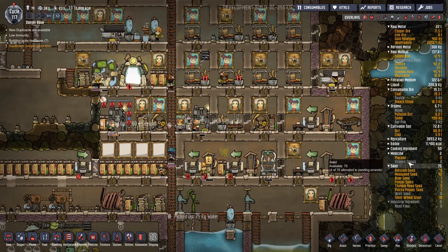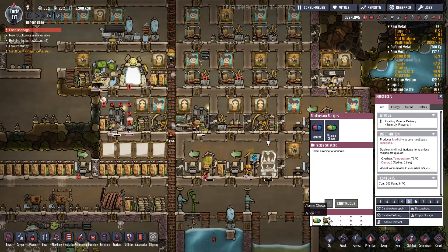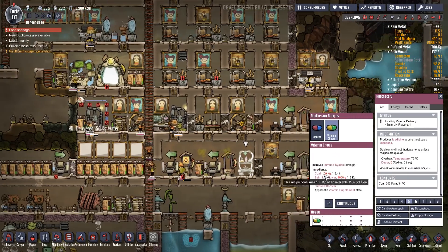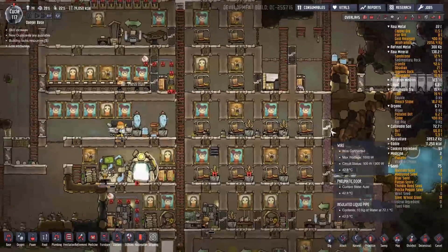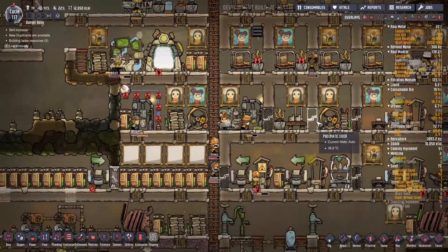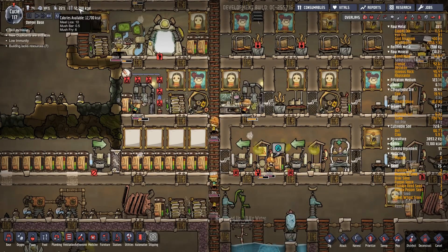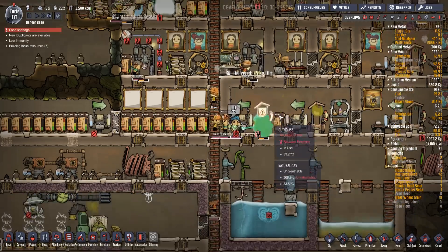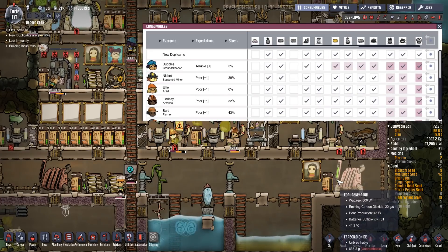Stinky, you've got low immunity. We've got vitamin chews - can I not make any? It says we should be able to: coal 100 grams, balm lily. We should be fine. Where's all the coal? We've got loads of coal there. Food shortage - stop telling me about the food shortage. It's probably because I'm not letting them eat the meal ice. There's mush fries anyway - they can eat those. Let me just double check. Yeah, they can eat the mush fries.